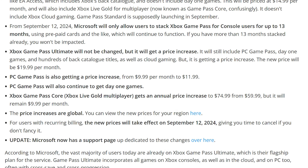So let's talk about the price hike first. Xbox Game Pass Ultimate gets a monthly price increase to $19.99 a month. PC Game Pass gets an increase from $9.99 to $11.99 a month. Xbox Game Pass Core doesn't get a monthly increase, but gets a yearly increase from $59.99 to $74.99.